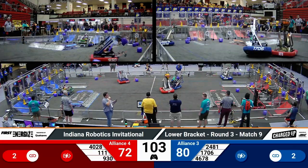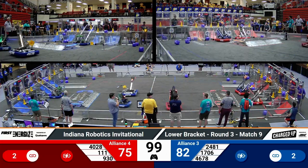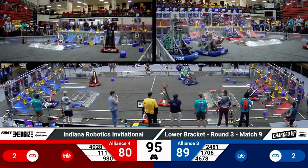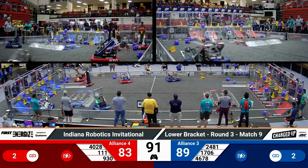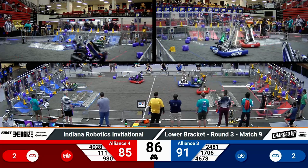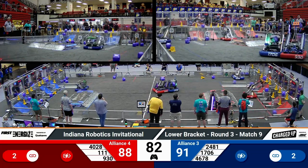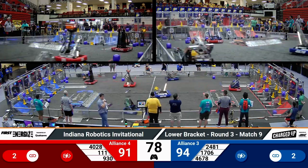Red Alliance has caught up a little bit. Beak Squad from Cincinnati placing a mid cone. Their partner Wildsang right behind them with a high cone. 930 rounding out that trio with a mid cube placement. These alliances are not dealing too much with defense, although 24-81 on Blue roughing up some of the competition as they made their way over to go score. We've got a minute 20 remaining.